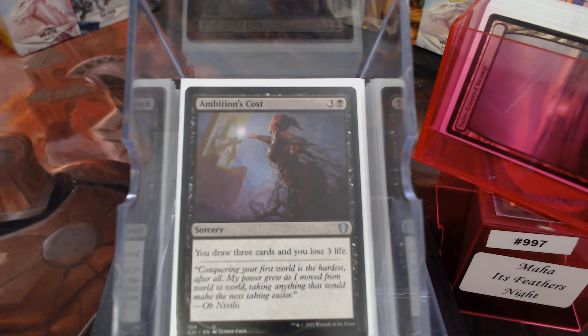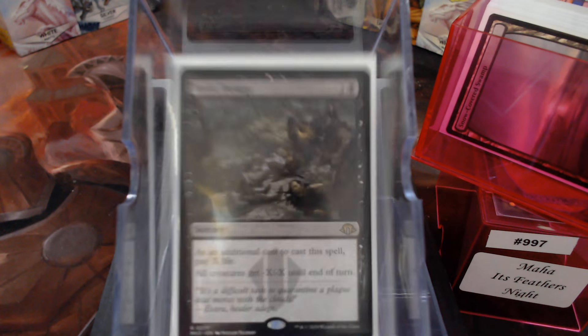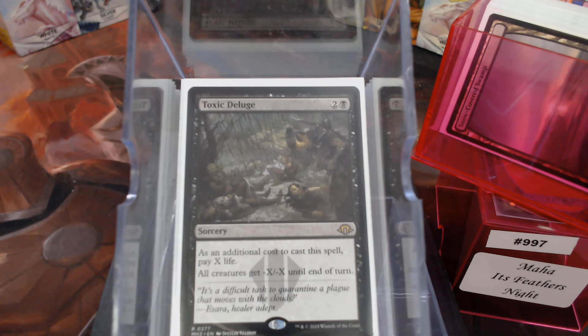In a perfect world, we have Maha out — in theory, ahead of curve. I do not have Night of Souls' Betrayal, not that I'm above it, I just didn't have it when I built the deck. But Toxic Deluge — I don't have to sell you on Toxic Deluge, it's one heck of a card. When you can just pay one life and kill all your opponents' things, that's amazing, because all their toughness is one from Maha.